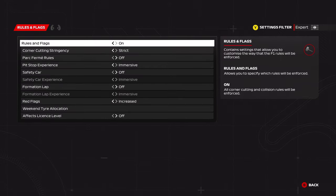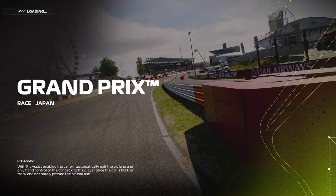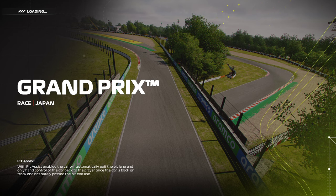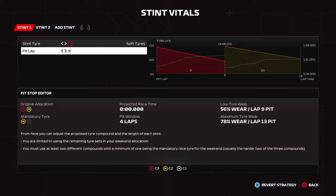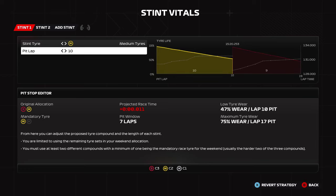With the balanced allocation in 35%, you get three sets of softs for qualifying and one set of mediums for qualifying plus one set of mediums available for the race — effectively two sets of mediums. Ideally you'd want to do a medium-medium strategy but that's not possible, so the next best thing is medium-to-soft, which is going to be your fastest strategy in a 35% race if there's no safety car at all.